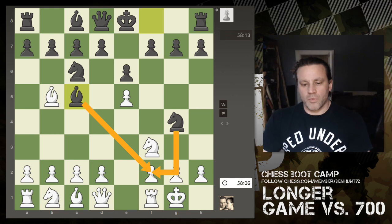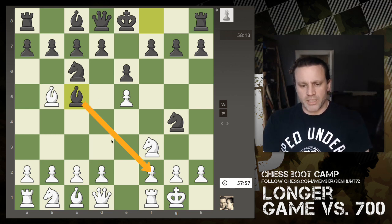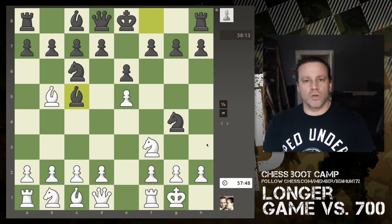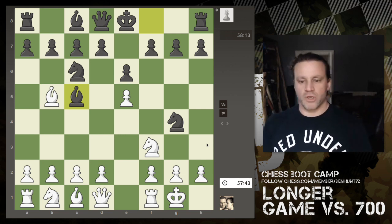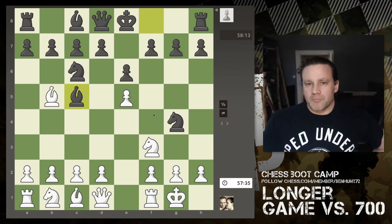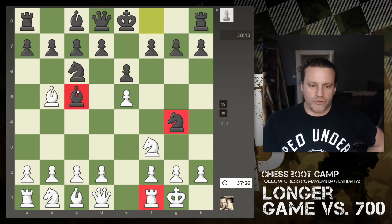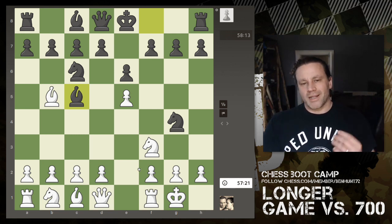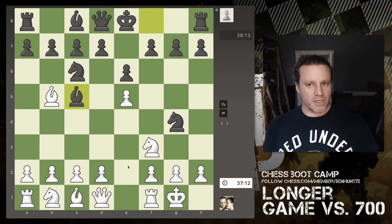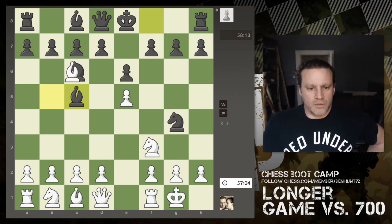There are now two attackers on the f2 pawn whereas I have two defenders. Does it make sense for black to initiate bishop takes, rook takes, knight takes, king takes? That is nominally roughly equal in material — a rook is worth five, a pawn one, making six, and a bishop and knight are worth three each. However, it's generally acknowledged that trading two pieces for one is not a good idea, because it leaves me with an extra piece and better coordination later.